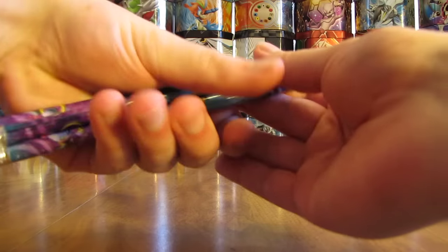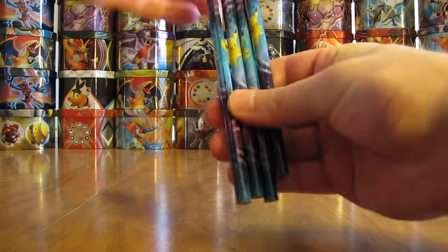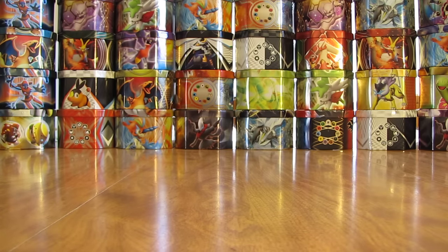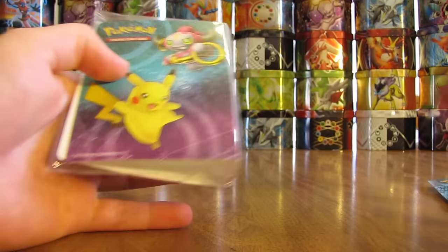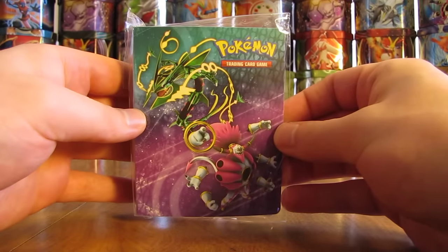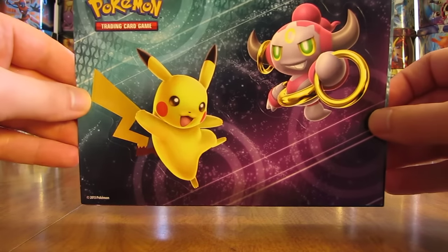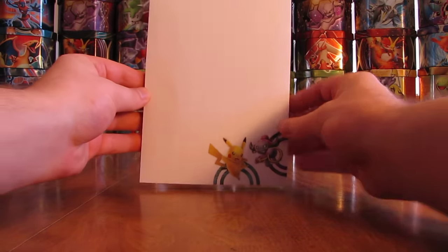You get some pencils, just like the previous collector's chest — they have Pikachu and Hoopa on them. And then the next thing you get on the inside: there are some stickers and a collector's album. Here's the collector's album. Here are some stickers — basically featuring the Pokemon from the artwork on the chest. And here's a notepad you can use with your pencils.